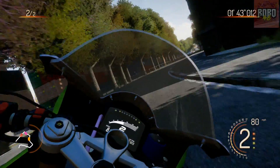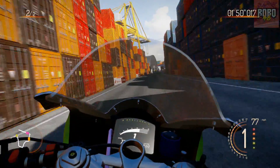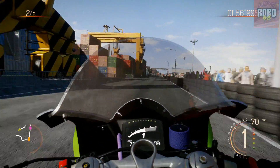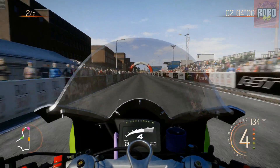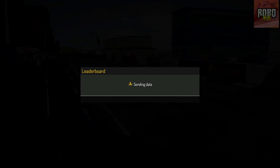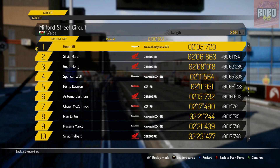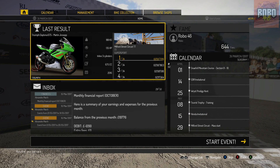It's a bit of a weird circuit to do as a TT style start though — because if you've got loads of riders, you're going to end up lapping loads. Coming to the end now, just a run to the line. We won that one by 1.1 seconds, so it was pretty close — a lot closer than the last TT race. Some races the AI are pretty close, other races they're not.